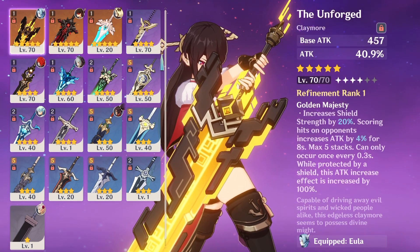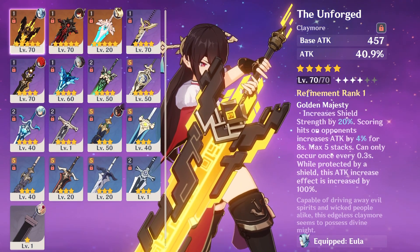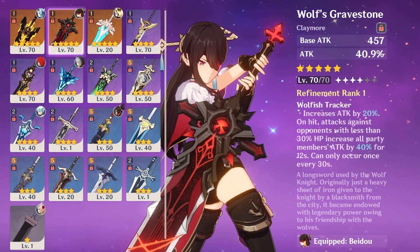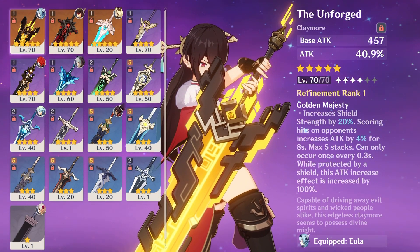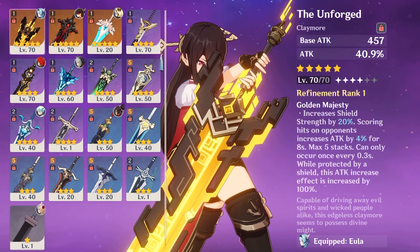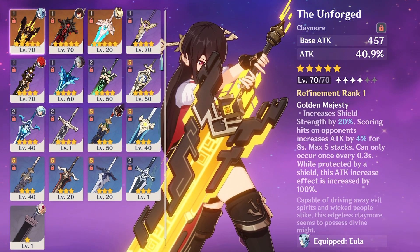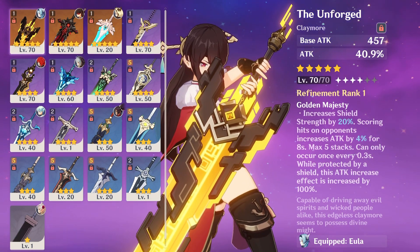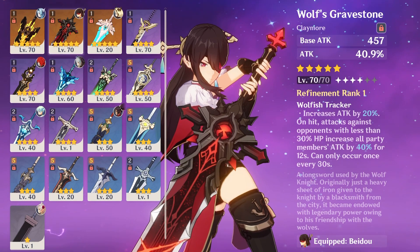If you plan to play Beidou as a sub-DPS, Wolf's Gravestone is way better. If the character is your main DPS and you have Zhongli or strong shield characters like Noelle, Xinyan, or Diona, then probably you can use Unforged for the main DPS since the shield increases a lot of damage and you can deal solid damage. But with Wolf's Gravestone, the enemy has to be below 30% HP to trigger the passive. So I think for main DPS like Eula, Unforged is better in my opinion. Wolf's Gravestone is more useful in certain combat situations, but I really like Unforged because I can keep holding the 20% buff and increase shield by 20%, so with Zhongli the shield won't be easily destroyed and you get a total of around 120% attack increase.